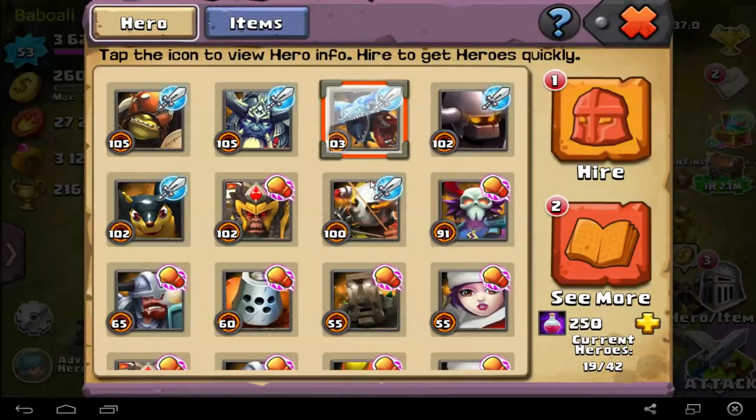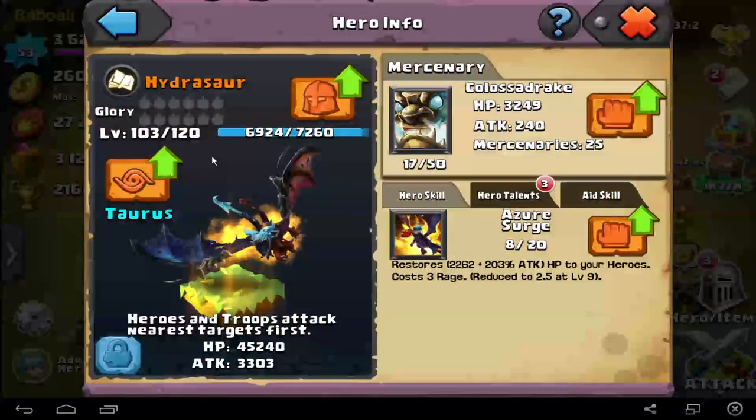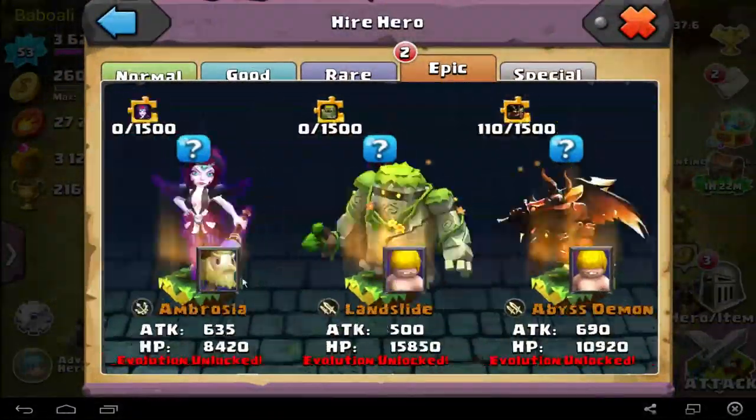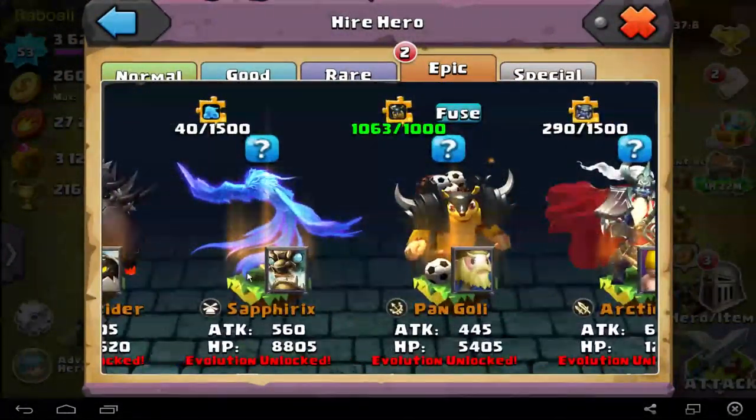That's my next combo: Hydra Zaur. I don't have Saprix but I watched too many videos on YouTube about Saprix. I know Saprix is crazy — Saprix is one of the most overpowered heroes in this game. You can take Hydra Zaur with Saprix.